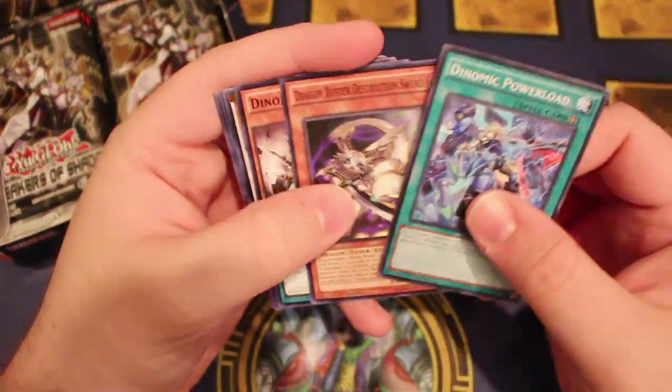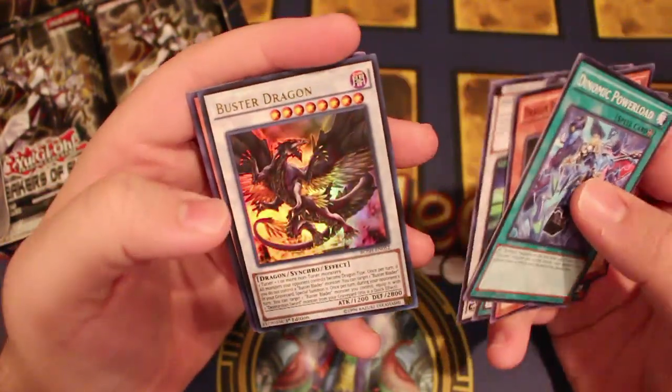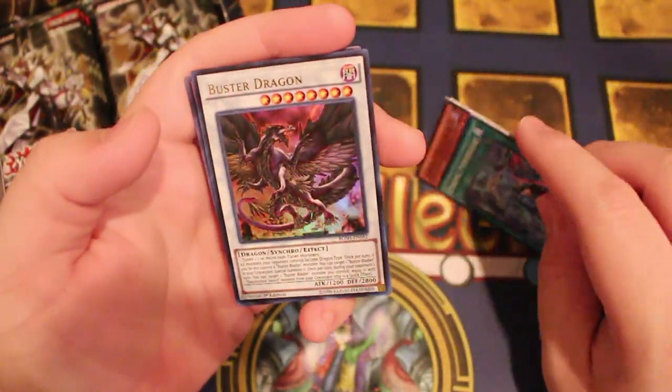Dynomic Harlow, Destruction Sword, Dino Mist, Create Topps, and Goyo Guardian. Oh, we got Buster Dragon — this is an Ultra.